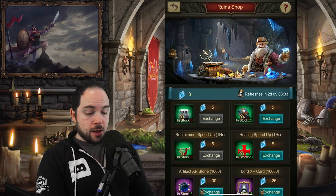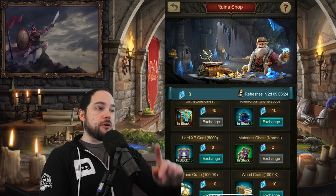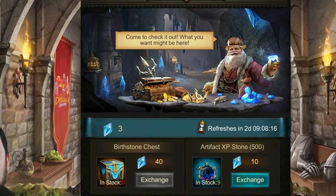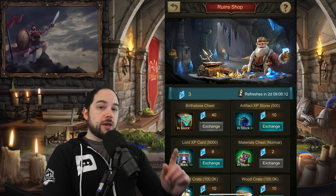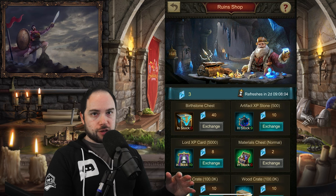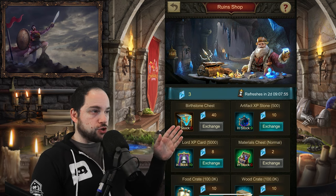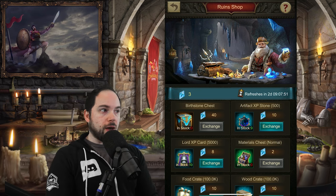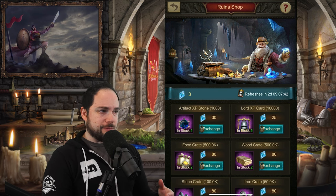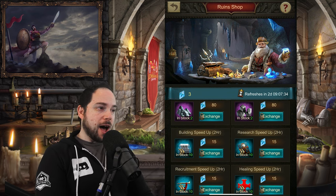There are a ton of amazing rewards you can get here — I love this store. You can get recruitment speed-ups, building speed-ups, resources, lord experience, and materials. But the most important thing by far is the birthstone chest — get all of those. In each birthstone chest is one birthstone you need to unlock a constellation. The store refreshes every week, so you might consider saving some meteorite crystals to use next week as well. As your castle gets to higher levels, you get better options available here.